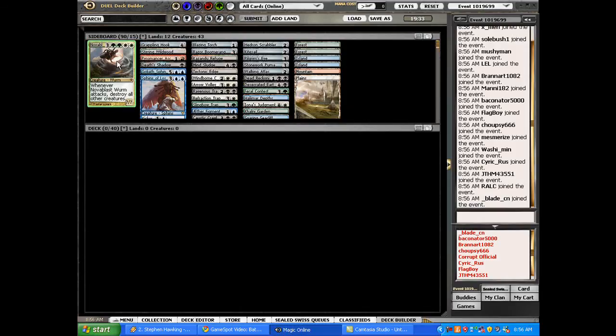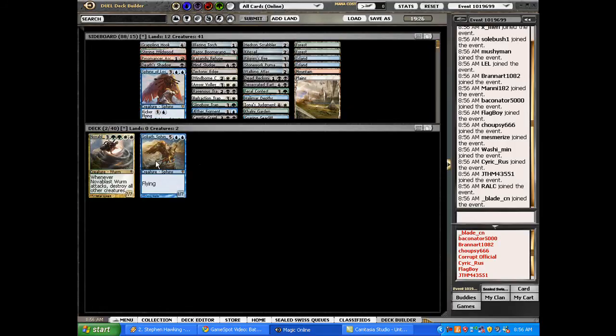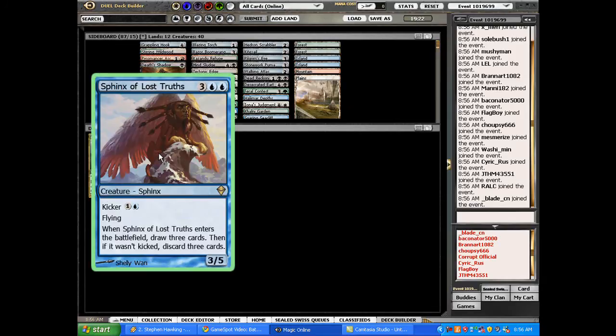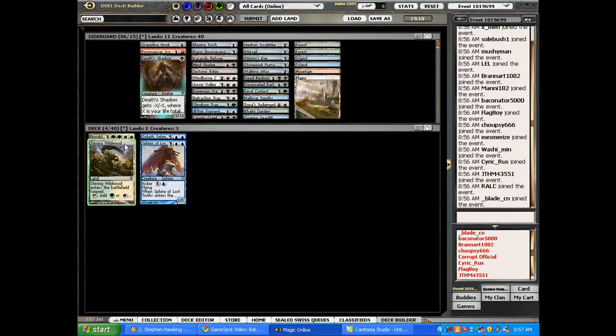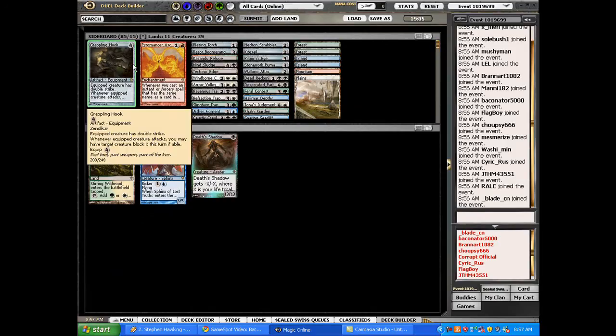Opening and sorting by rares, I've got a Nova Blast Wyrm — I'd love to try that out. But I do see two awesome blue sphinxes: Goliath and Of Lost Truth. There's also a Wildwood here, and Death's Shadow is a card I was impressed with last time I ran it. It's a cheap threat for later in the game that you can drop while keeping mana open for something else you may need to play.